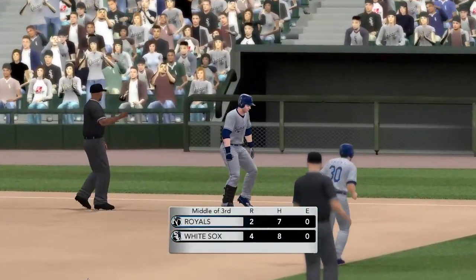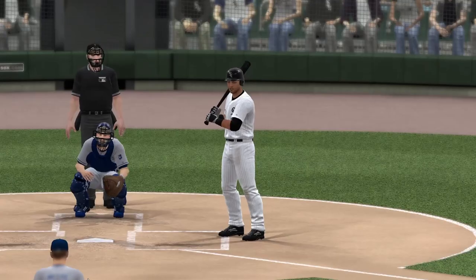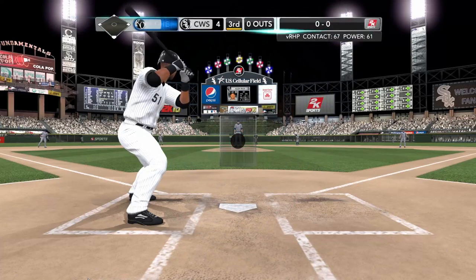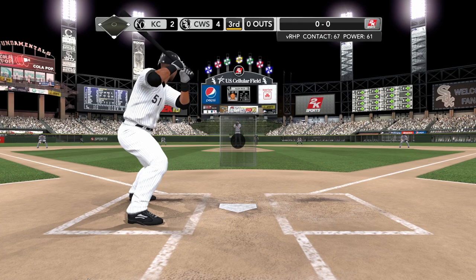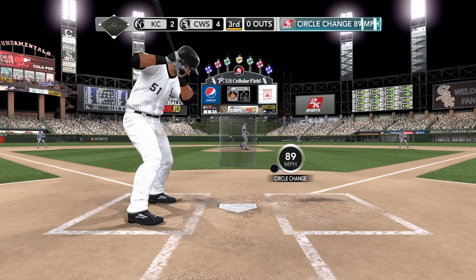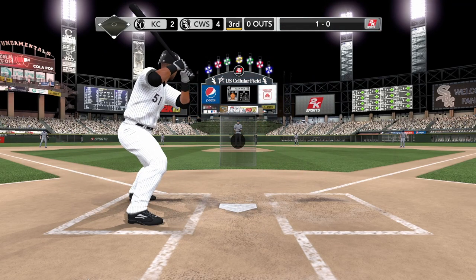Heading to the dugout, Mark Burley. A look at the manager, Ozzie Guillen — last inning that pitching gave up nothing, that's what he wants to see. Now looking for the offense to try and expand the lead. And Alex Rios up — he's in the top ten in the league in runs. The pitch from Mesh — low, that time for a ball.